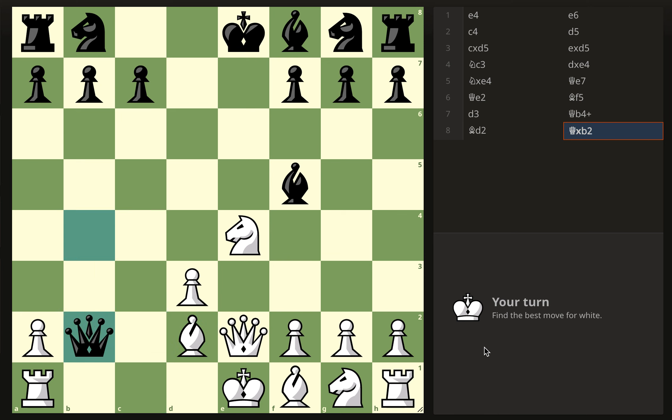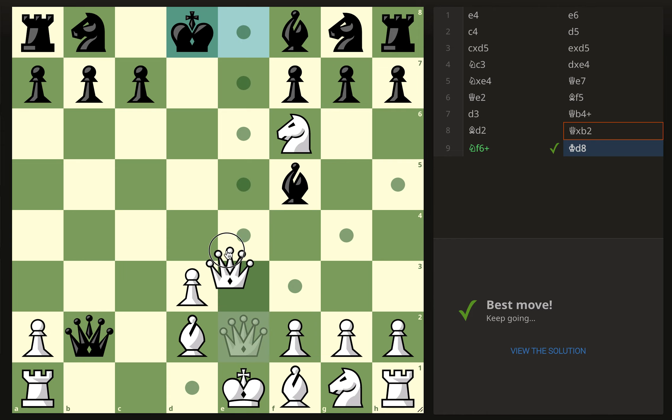Okay, number three. We have discoveries on the king and this one looks kind of obvious to me. I think we just go check and he has to go here, then we just guarded that square and that looks like mate. Why can't we do this other one? Because on that one, there's check and then they take the knight. So it's this one — now the knight guards d7.